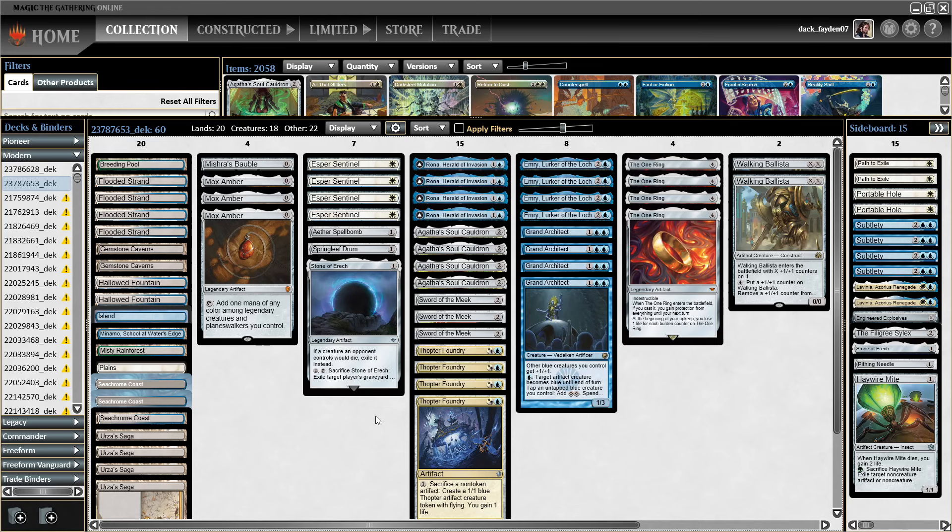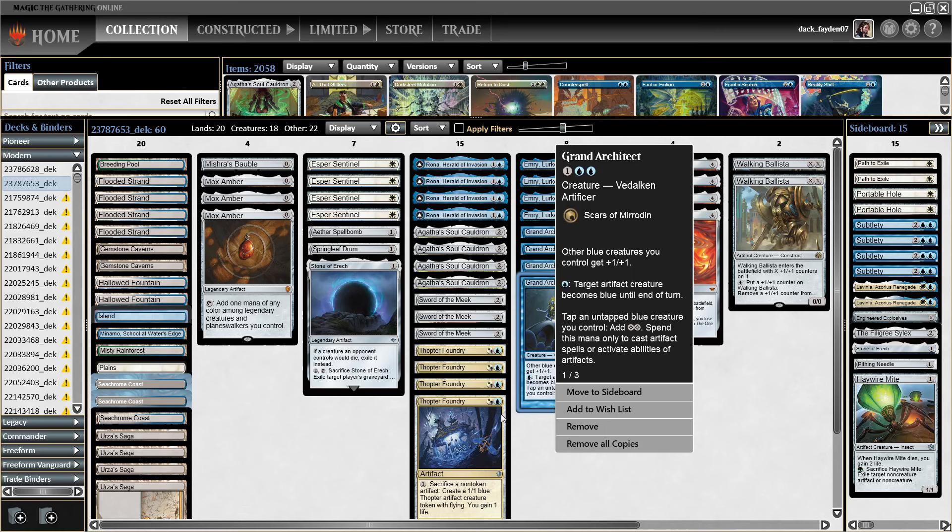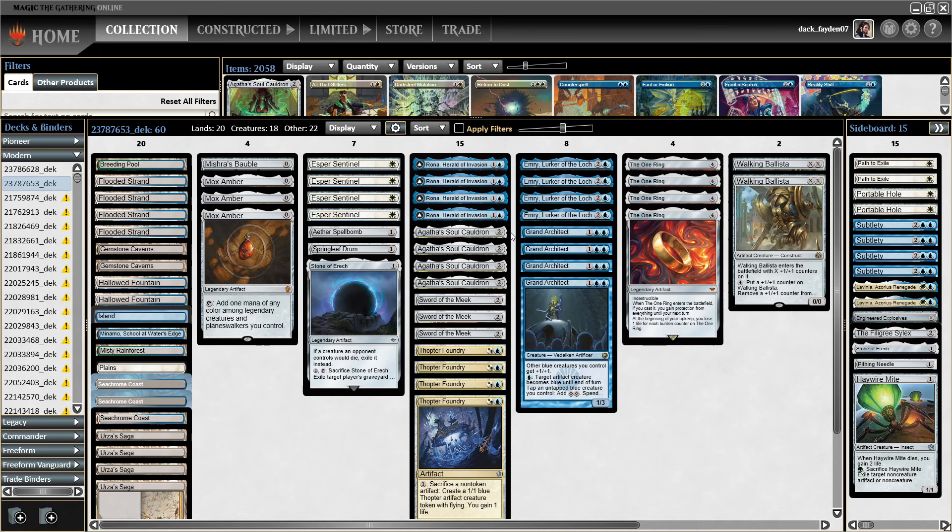We have Grand Architect — this card is very good in a Thopter deck, especially with Agatha's Soul Cauldron. It allows you to combo with Thopter on turn 3. Turn 2 you play your Thopter Foundry, and turn 3 you play either one of your 0-mana artifacts, or you had one in play from turn 1.